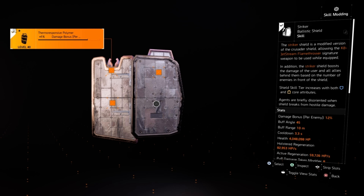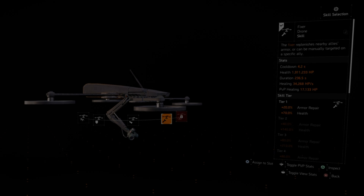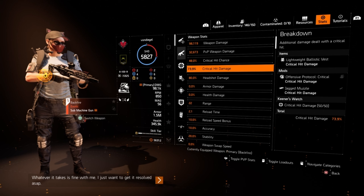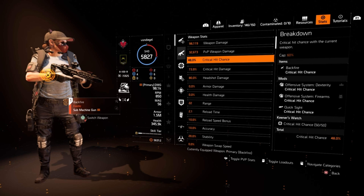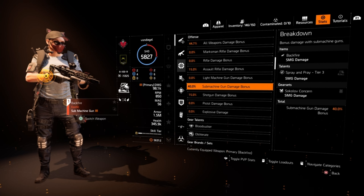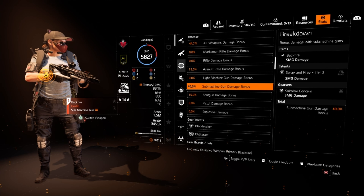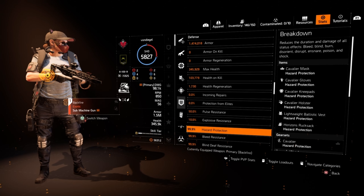My skills are the Striker ballistic shield, and my secondary skill is the fixer drone which heals me for 34,000 a second. Now for the stats: I've got 48% crit hit chance and 73.9% crit hit damage — don't let that 48% fool you, you'll see I get a lot of crits back to back with this. I'm running 44.7% all weapon damage and 40% submachine gun damage for a grand total of 84.7% submachine gun damage bonus, and I'm at 99.9% hazard protection all the way across.